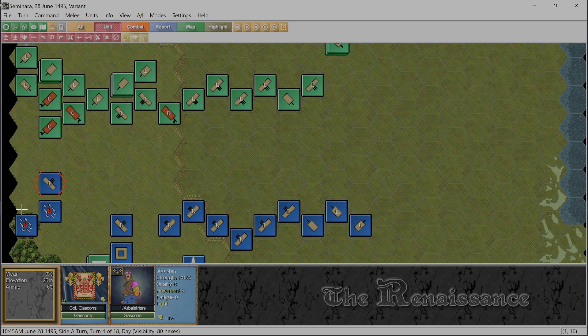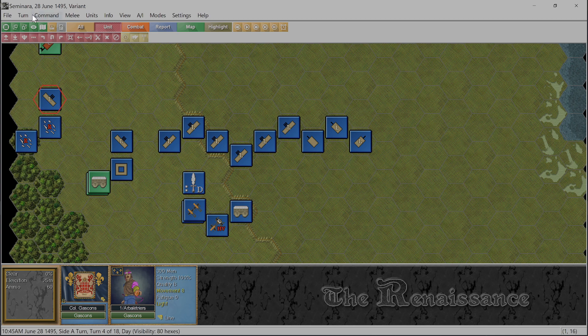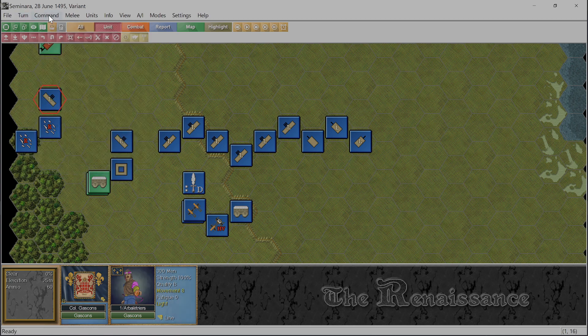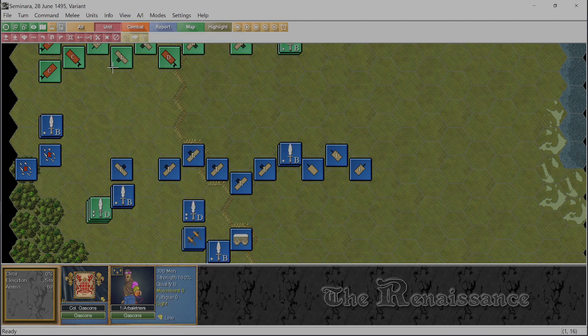Did we come down here into the edge of the map to protect these? Actually wait a minute - you can move routed units! I'm not used to that - I'm used to not having control of my routed units. Yeah we can move these guys. Can I undo this move? Nope, too late now. Okay so we are committed - let's put the leaders back on top.